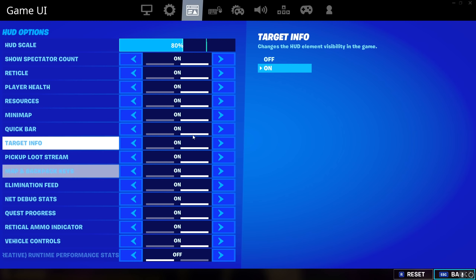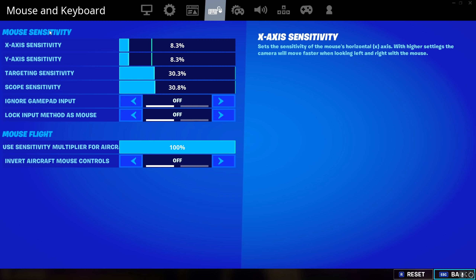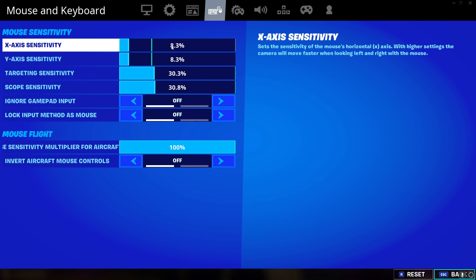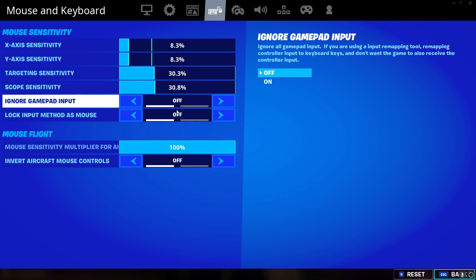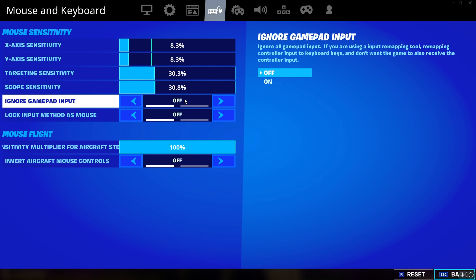This is my mouse and keyboard sensitivity. I use 8.3, 8.3 at 800 DPI. My mouse is a G Pro Wireless. I use a slow sensitivity — well, I don't know if this is slow to you guys, but it's a decent sense for me. I'm not really a high-sense player nor a low-sense player. My targeting sensitivity is 30.3% and my scope sensitivity is 30.8%, with multiply for aircraft at 100, invert off, ignore gamepad as input off, look input method as mouse off.